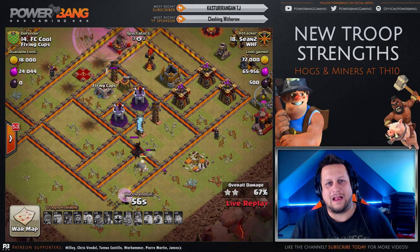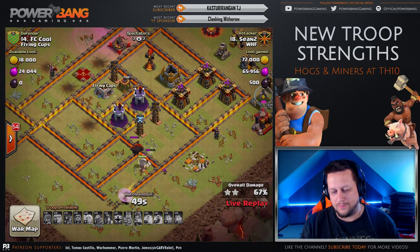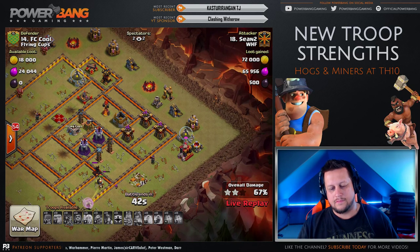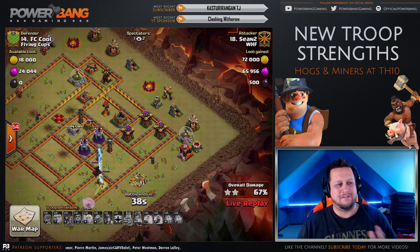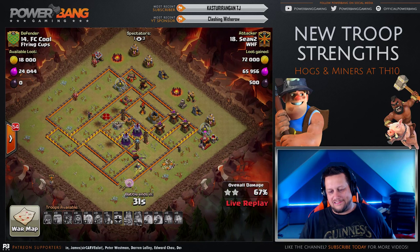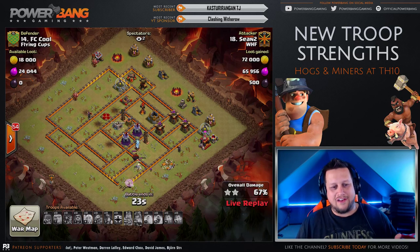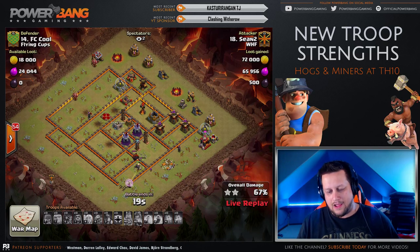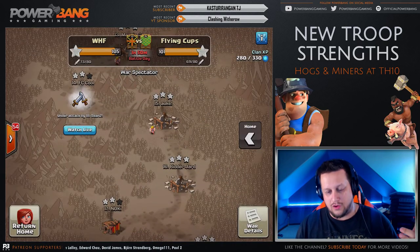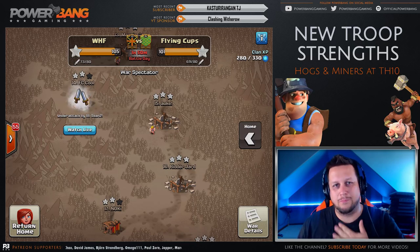Honestly, that went way better than I thought it would. But ultimately it kind of cost you because the Healers never transferred. The Queen was supposed to get this whole bottom section down here as well. Maybe I should have brought a couple more Wall Breakers and broke her into the Tesla compartment. Good try, dude. I think what you did wrong is you didn't bring four Rages like JL did. Sean2, thank you so much for doing the raid — K-Max, thanks for helping out, but unfortunately your help kind of sunk the ship.